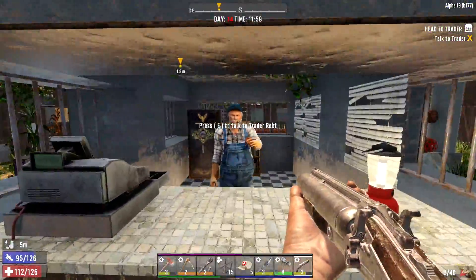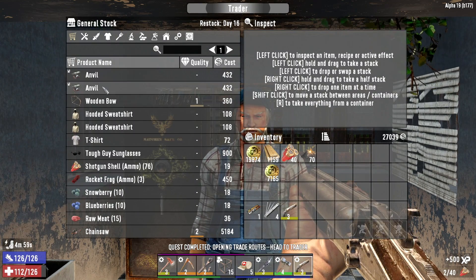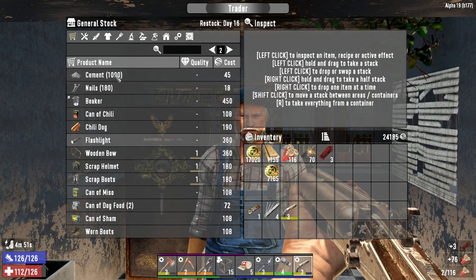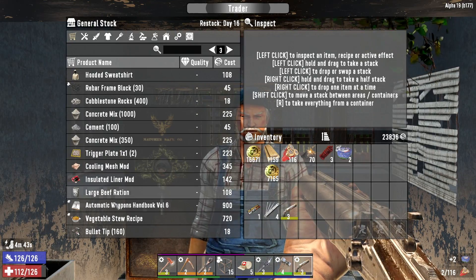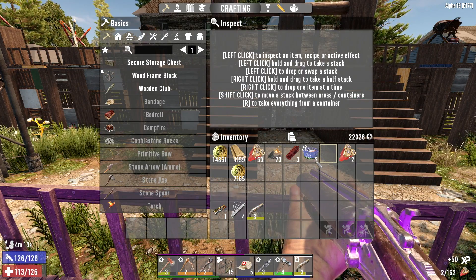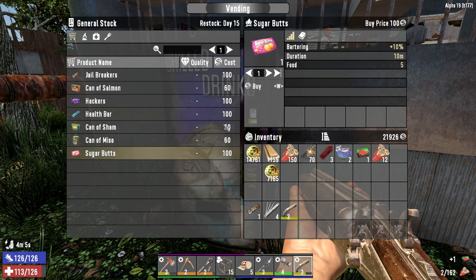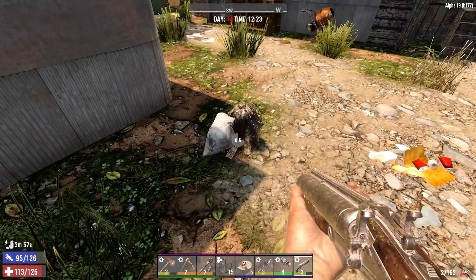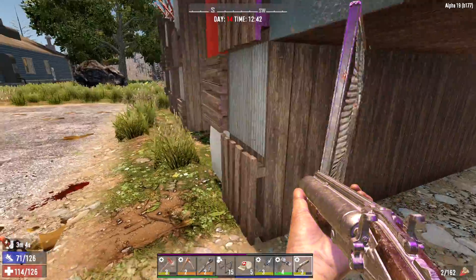Hey what's up Rick - stop staring, asshole. Let's check his inventory. A lot of people give Rekt shit because he's a dickhead, but you can't blame him - he's an old grumpy man. You think this is how he wanted to spend his golden years being a trader in the apocalypse? If I was in his shoes I'd be a grumpy asshole too. Later Rekt - try not to die while I'm gone. I picked up this book from him - it gives fully automatic weapons a greater chance of ragdolling enemies. Let's check his vending machine and grab the rock busters and the sugar butts.